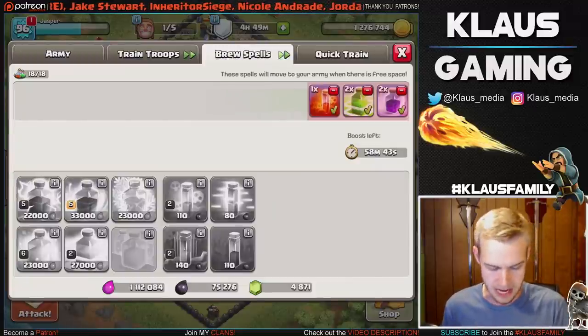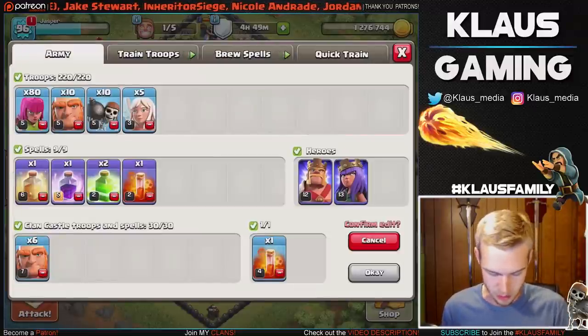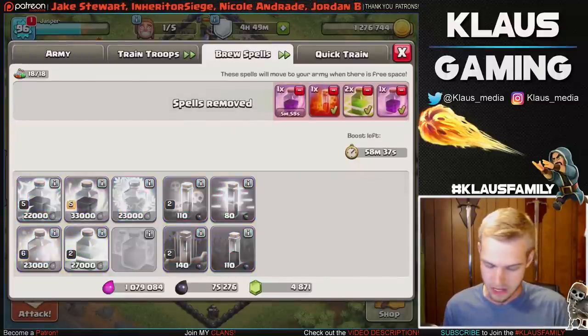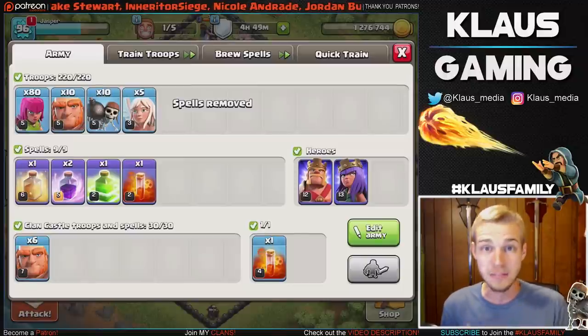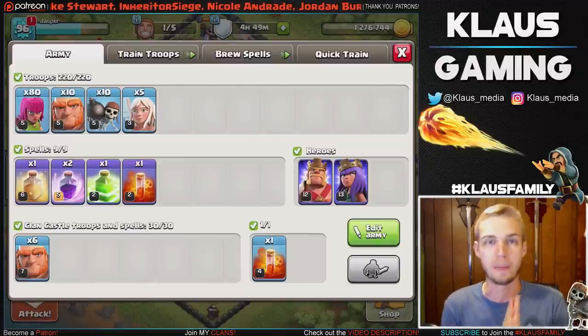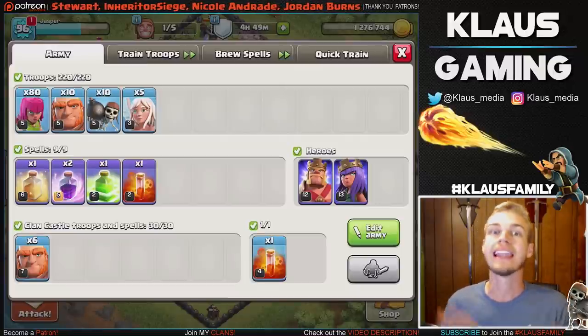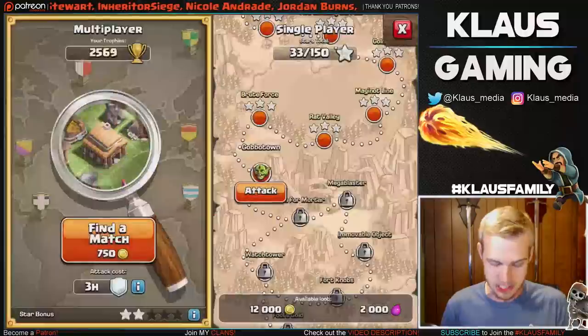Actually, I think two rages would be better. Yeah, we want two rages, we don't want two jumps. So we'll go ahead and get ourselves another rage spell. Now we've got two rage spells, a jump, and a heal, and I've got my clan castle of giants with the clan castle poison spell. Let's go out and find some loot with this baby Queen walk.